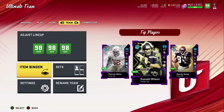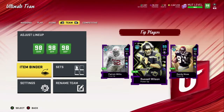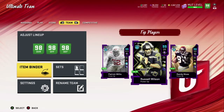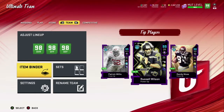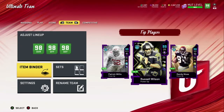The 93 Lamar Jackson goes for around 300,000 coins right now, and he's going to be a lot more expensive if and when he gets his MVP Honors card, which will be a 98 overall. That card is going to be a cheat code if he winds up getting it. I hope you guys enjoyed the video. Please leave comments below — I'm still working out kinks, still learning, and if you guys could give me any pointers I'd appreciate it. I look forward to helping you guys out and the community helping each other for EA Madden. I appreciate it, guys — have a good day.